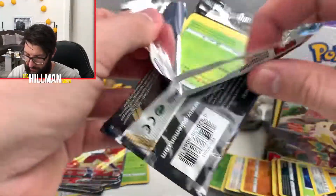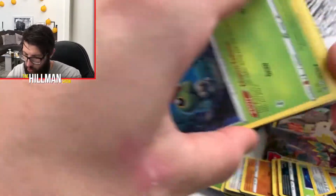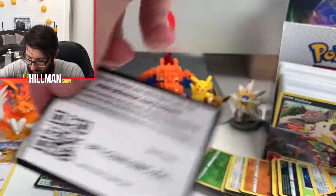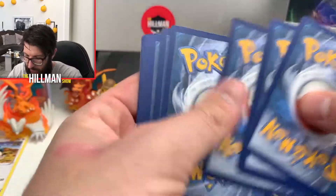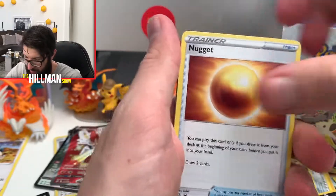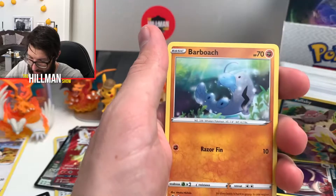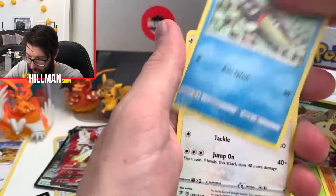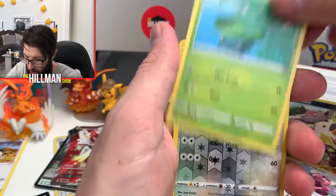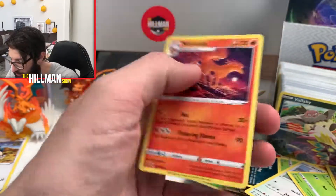Literally four to go after this one. I feel like I'm due for another VMAX, but I could be wrong. Code card, four from the back — Grass Energy — he's doing the old Guess the Energy game. Poo Nuggets, Skuntank, Morepeko, Caterpie, Barboach, Aracuda, Stufful, Lotad, Tranquil Reverse, and a Ninetales Regular Rare.